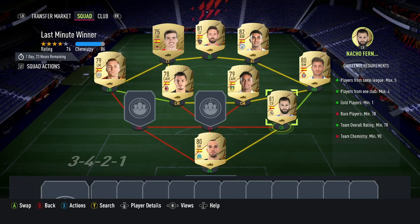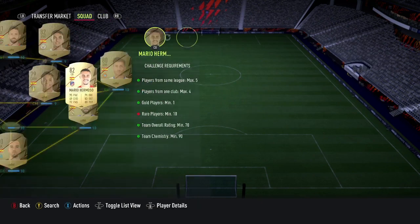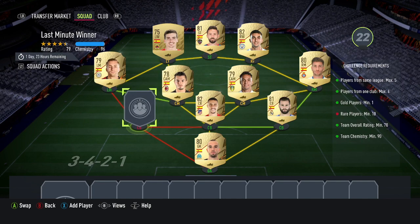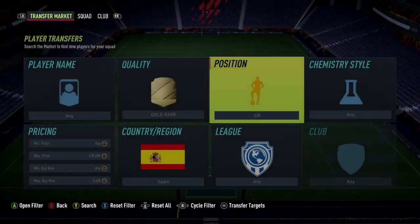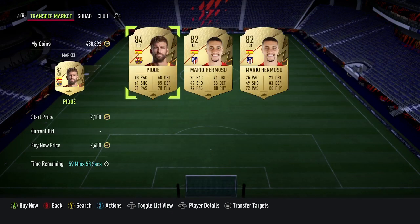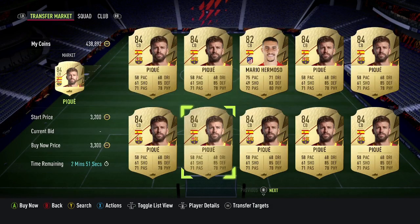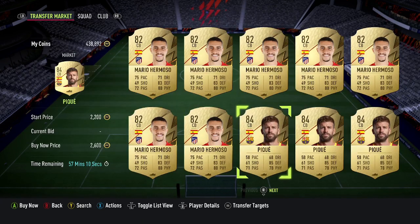Welcome back to another FIFA 22 video. I'm currently doing the Last Minute Winner SBC cheapest method. I've got this off Foot Bin and I'm just completing the last two players. I've modified the squad a bit — I've gone for gold rares rather than silvers and bronzes, because in all honesty silvers and bronzes are stupid prices. Some people spend way too much on bronzes and silvers, so the prices shoot up and the SBC just becomes way too overpriced.